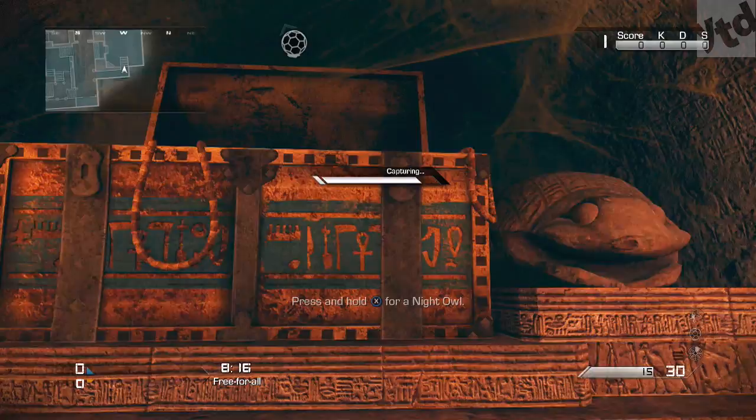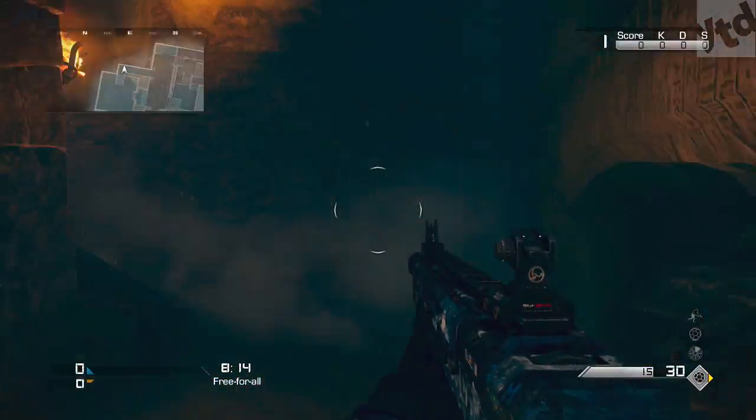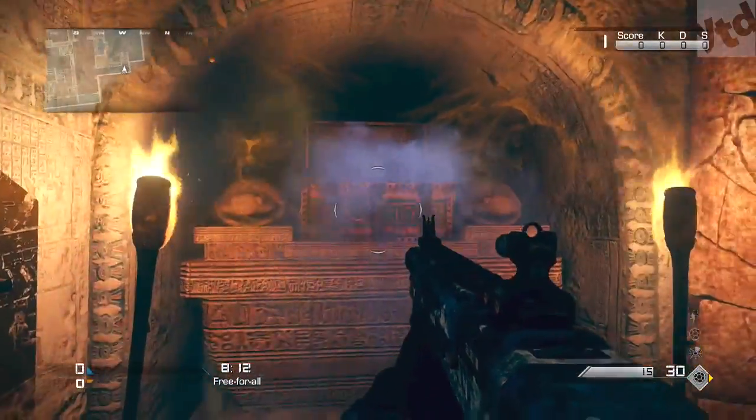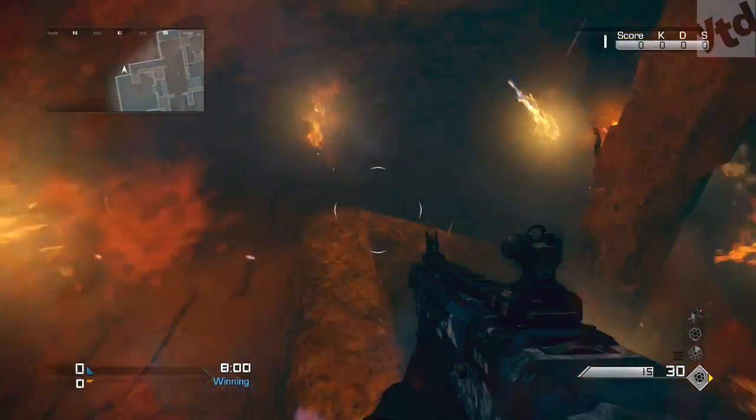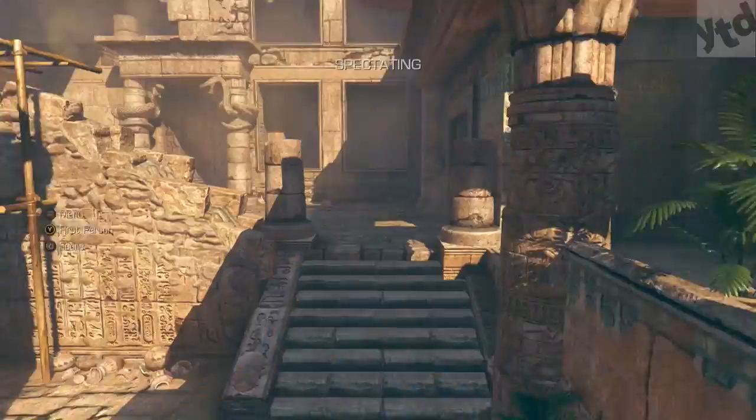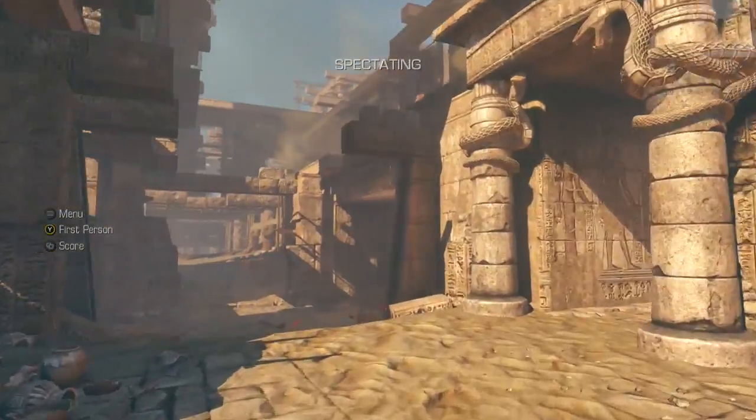Go ahead and make your way downstairs and get ready to run, because as soon as you take the point streak the whole area is going to start shaking. If you don't make it out on time, the tomb will close and you'll be stuck in there and burned to a crisp.